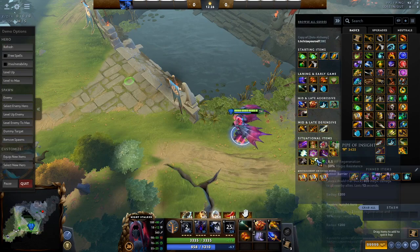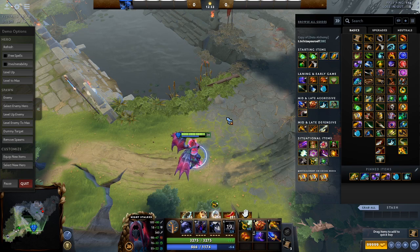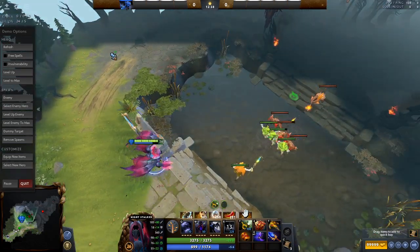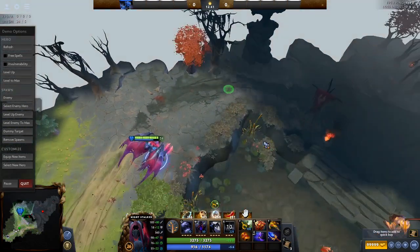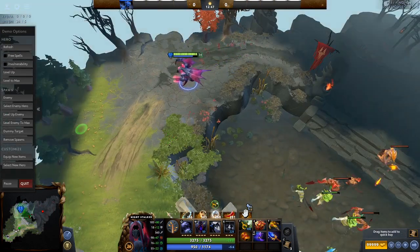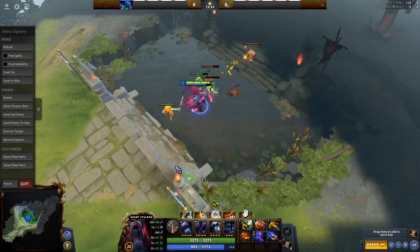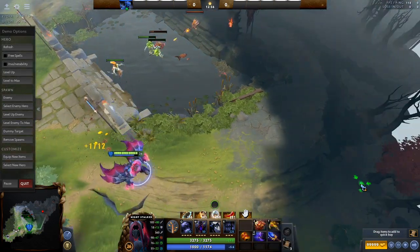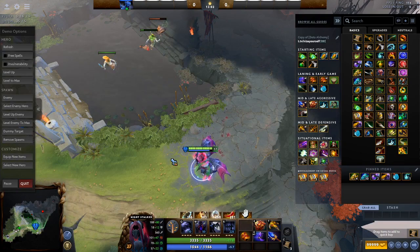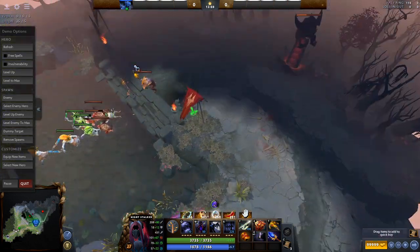Almost always you're gonna go BKB because pipe is not enough for Night Stalker. Night Stalker actually wants to get in there and fight — he's like a Slardar. Offlane heroes like Night Stalker and Slardar want to get in there and start bashing people down. He does not want to sit there and soak up damage like Underlord or Tide Hunter. He wants to be the one hitting people, so if you're that kind of hero, you're almost always gonna go BKB. If they have like an Ursa or Monkey King, you could just go Halberd — it's almost always good.